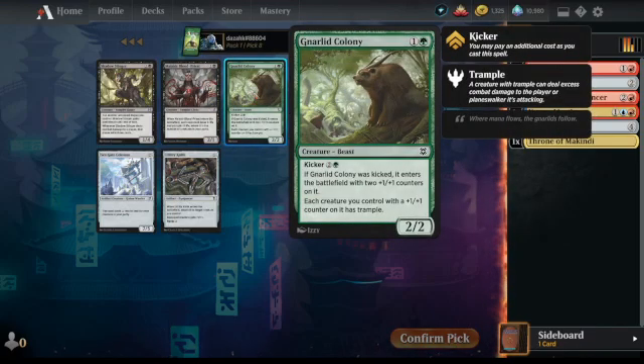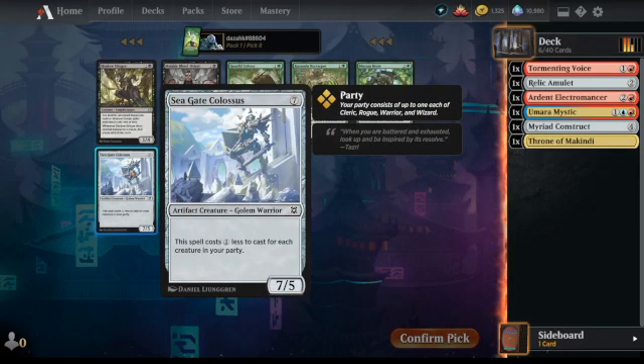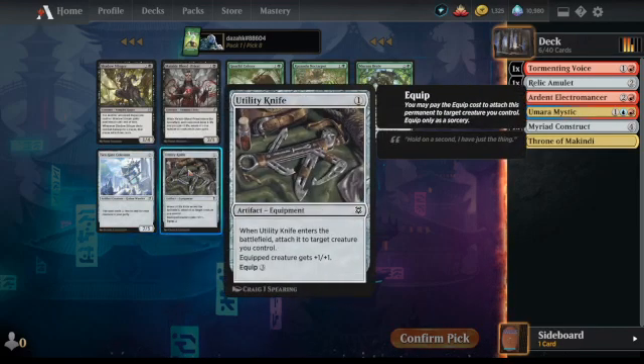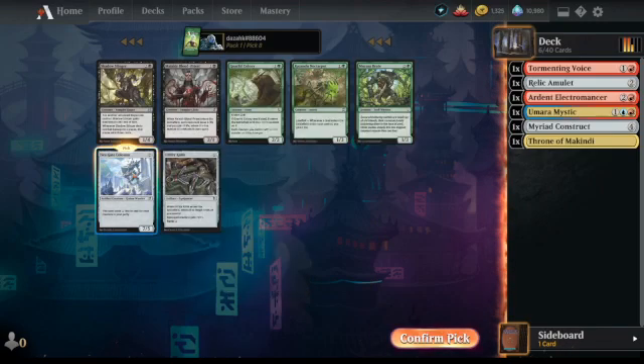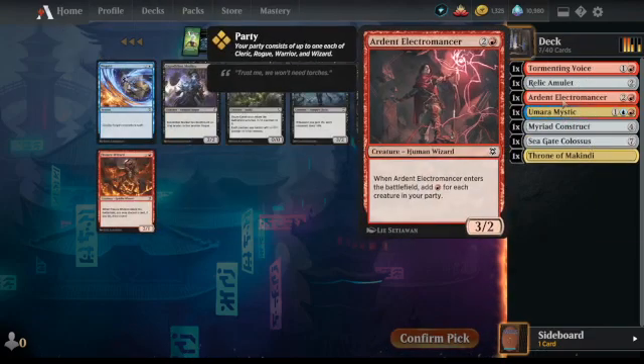Ardid Colony is a really good card. I think we can go Seagate Colossus — it's a nice big creature. We'll see how we can do with the party mechanic, because we do have Ardent Electromancer as a party payoff.